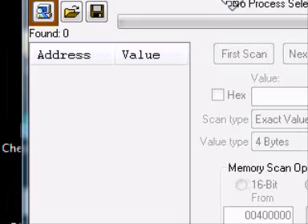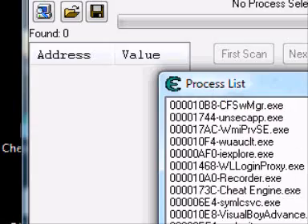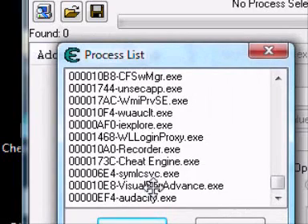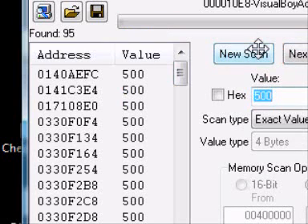Select Visual Boy Advance, then type in 500 and hit First Scan. That gives us 95 addresses.